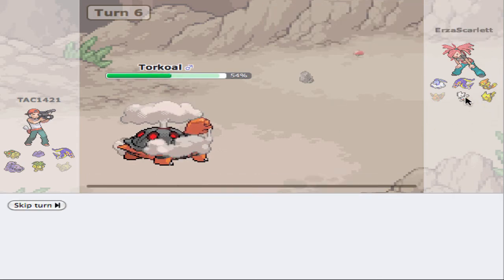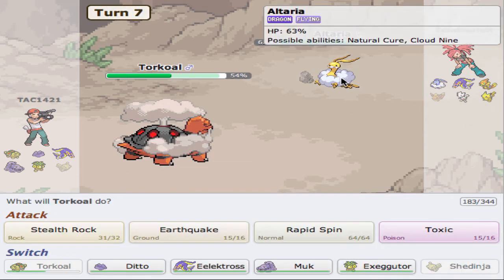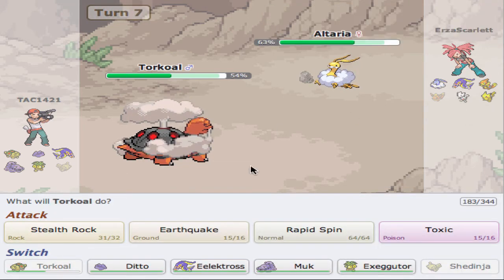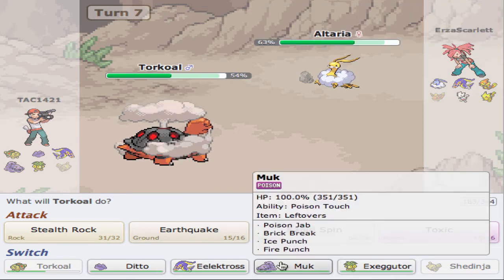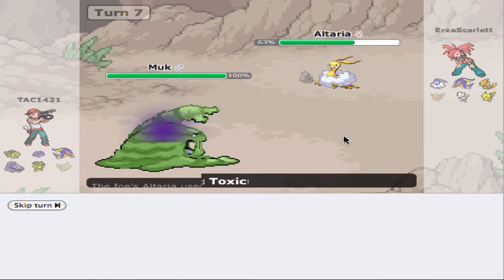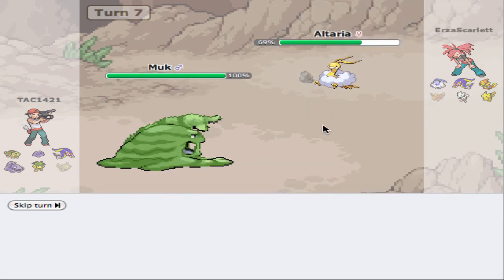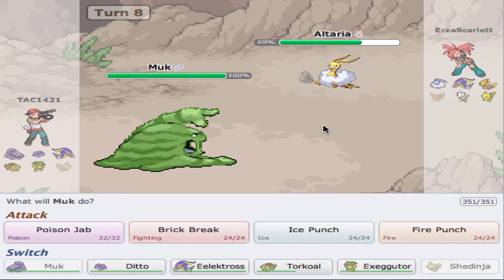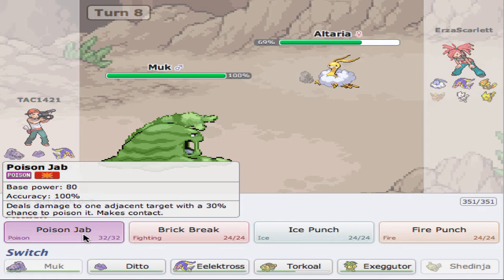Things are looking pretty good. He has a pretty big weakness to these rocks, which is definitely really nice. Somehow he got rid of the Toxic — I don't know if that's some kind of ability or what. I'm going to go into Muk here for sure. He's probably going to Cotton Guard. He's going to Toxic, which is actually very good for us. Now I'm going to predict a switch.